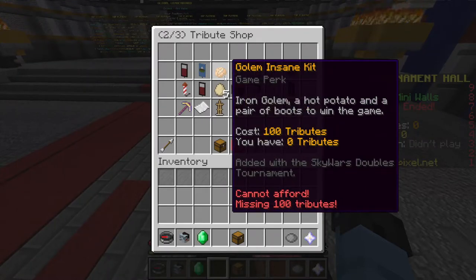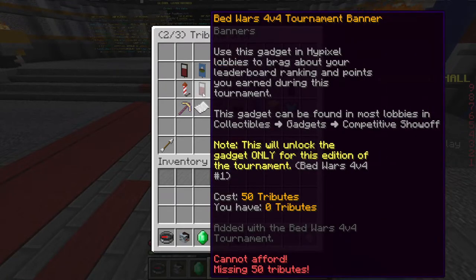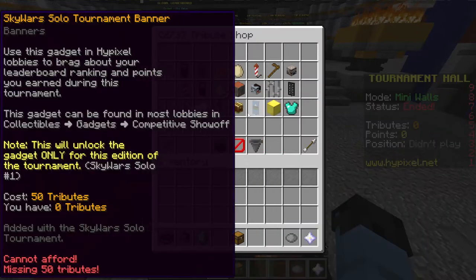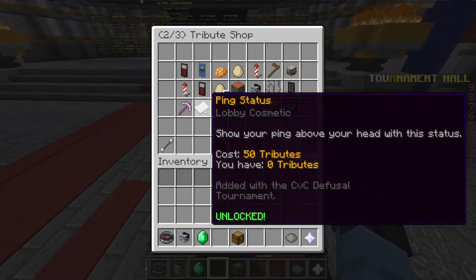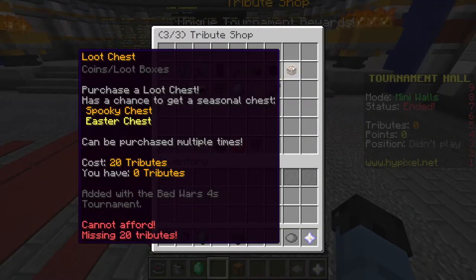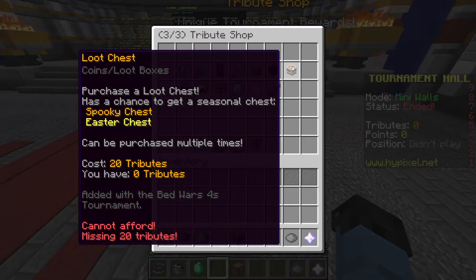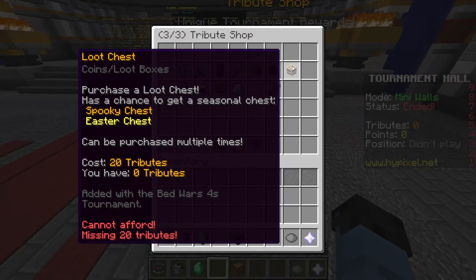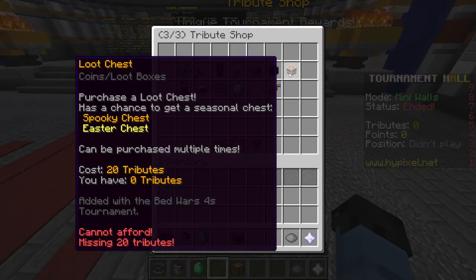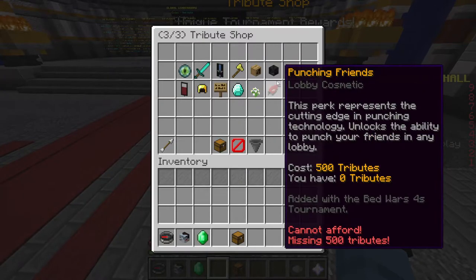There's also stuff for the normal game and basically all the lobby modes — some banners for your head, gadgets, and statuses that you might not be able to get without MVP++. You can't really get statuses unless you earn them in the tournament hall. In the Bedwars chest you can actually get cosmetics that may be exclusive to Halloween or Easter, since it has a special chance to give a seasonal one, which is great if you missed out on the seasonal chest.